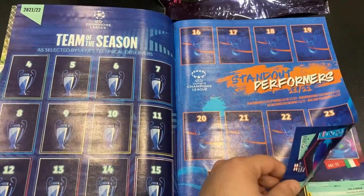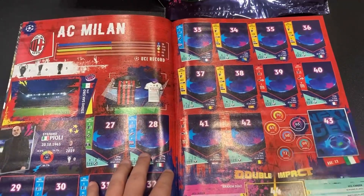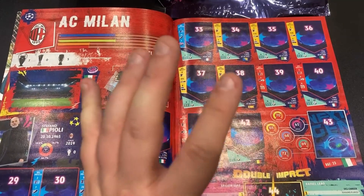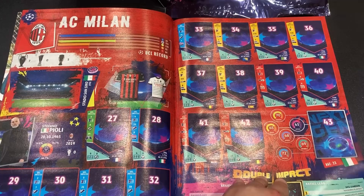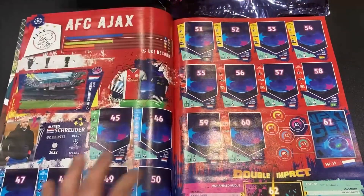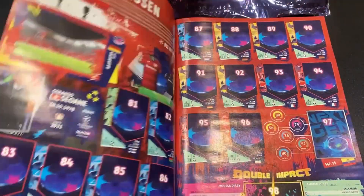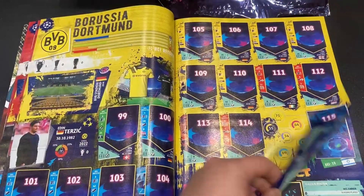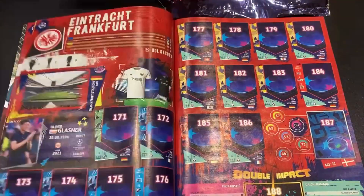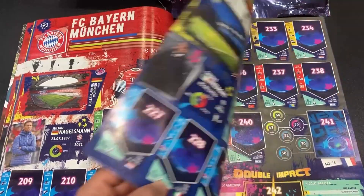You've got the team of the season, the 2021 team of the season, then the women's Champions League standout performers, and then we move on to the teams and the competition themselves. They've brought back the shield stickers — they were a bit of a nightmare to get my head around at the very start, but I got there eventually. The teams are in alphabetical order this year as opposed to being sorted by group.